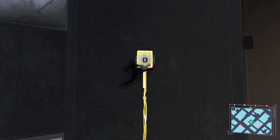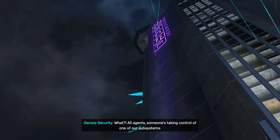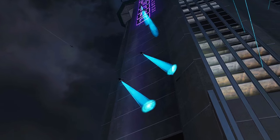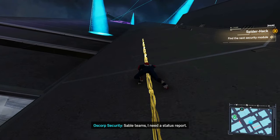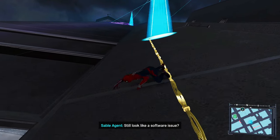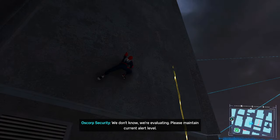There's the second module. All agents — someone's taking control of one of our subsystems. Initiating Delta Protocol. Sable teams, I need a status report. Exterior sweep negative, we are all clear. Still look like a software issue? We don't know, we're evaluating. Please maintain current alert level.